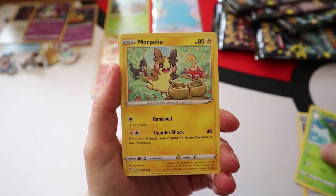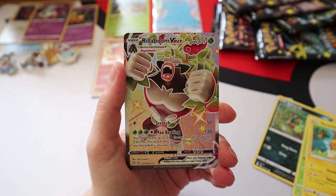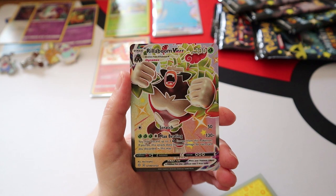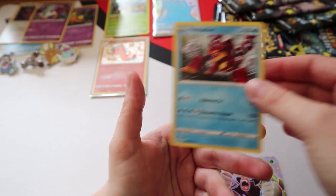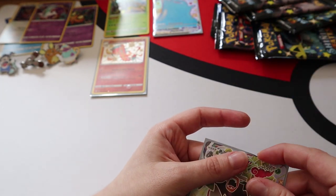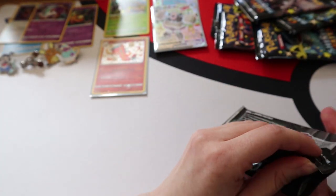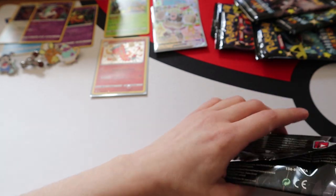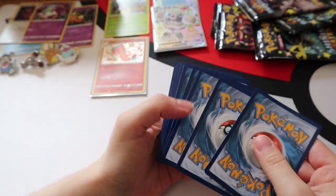Pack six: Thwacky, Boltund, Tropius, Morpeko, Horsea, Spinarak, Rowlet, Morpeko - and a Shiny Rillaboom VMAX, number 106! Another big shiny - we take those. I love this artwork, these cards are so cool. And a Volcarona - did we pull this one in the Japanese Shiny Star V box? We did open a box of Shiny Star V and we did get other shinies.